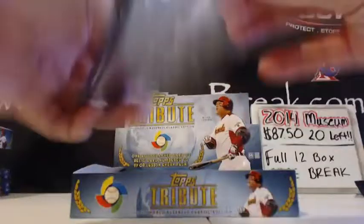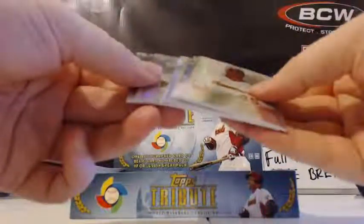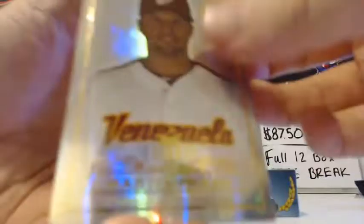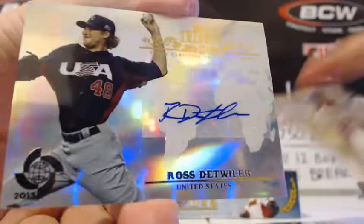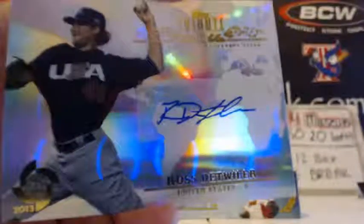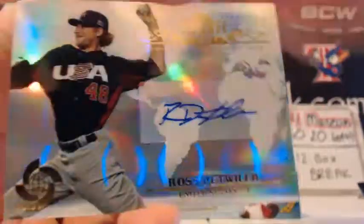Next pack. Looks like an autograph in this pack, right in the middle. Prado, Matsui, Shashin, and Robby Cano. Whammy auto — Ross Dettweiler. Unless you're a Nationals fan.